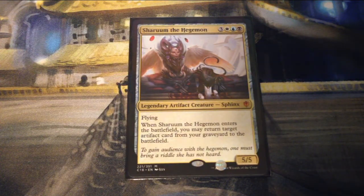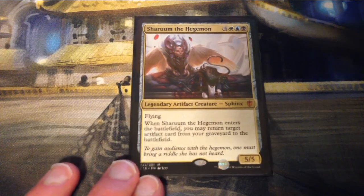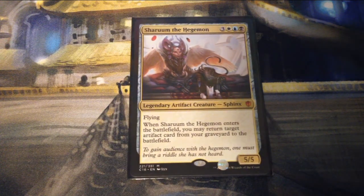Sharuum the Hegemon is three, a white, a blue, and a black for a 5/5 legendary artifact creature Sphinx with flying. When it enters the battlefield, you may return target artifact card from your graveyard to the battlefield.